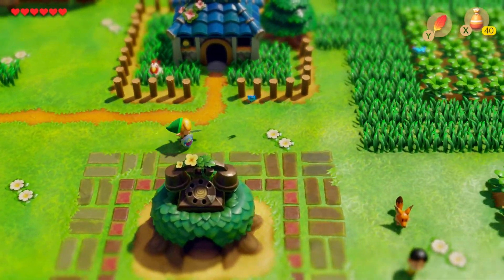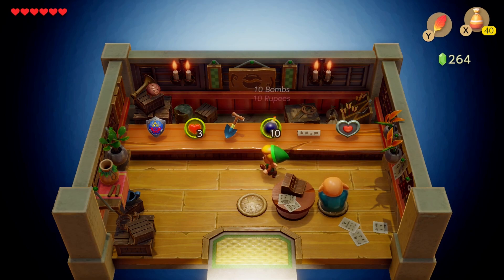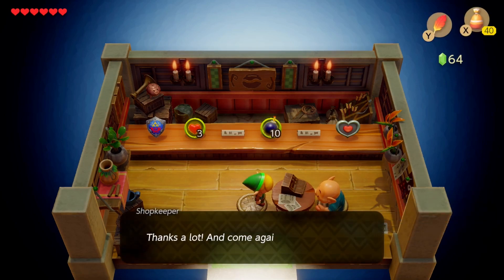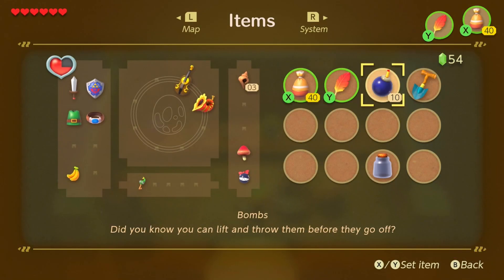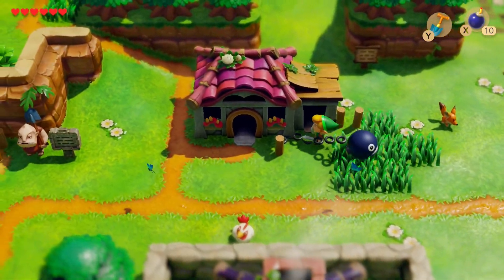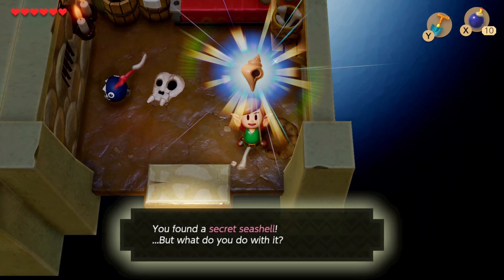Let's go ahead and spend all our money now. We're going to head to the shop and spend lots and lots of cash. It is worth mentioning that you can steal these items — you can sneak around when the shopkeeper's not looking and just leave — but I'm not going to do that. Deluxe shovel, 200 rupees. Seems expensive, but we need it. We also buy some bombs, 10 bombs for 10 rupees. Bombs are not very eventful in this game — they just give them to you. If we dig in this corner, we can get a secret seashell, but what do you do with it? Beats me.